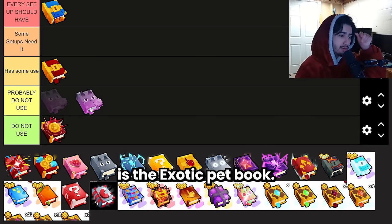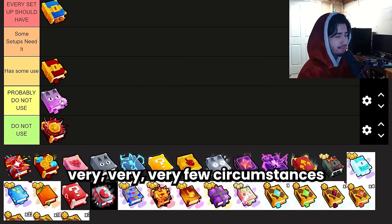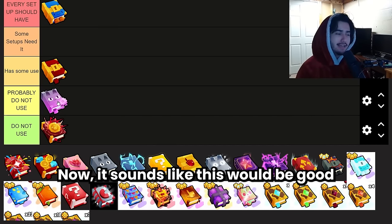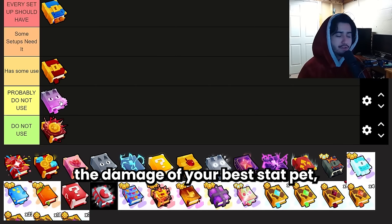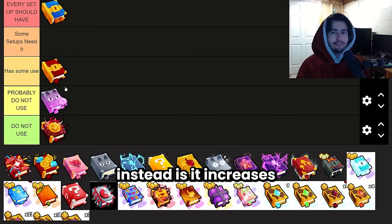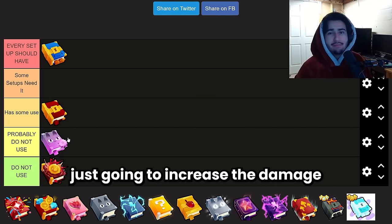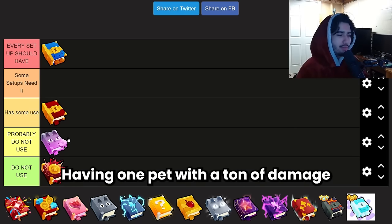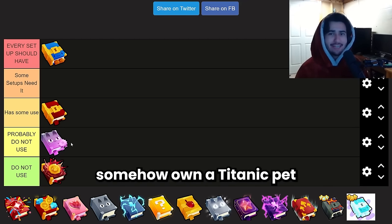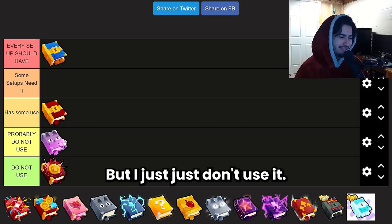Next we have the Exotic Pet Book, which is not that good and I don't really suggest anybody use it. It increases the damage of your best pet by 150%, which sounds like it would boost your best stat pet and scale your huges and titanics. Unfortunately that's not the case — it just increases the damage of whichever single huge, titanic, or exclusive pet is your best. Having one pet with a ton of damage really isn't going to do you much justice, so this just isn't that good.